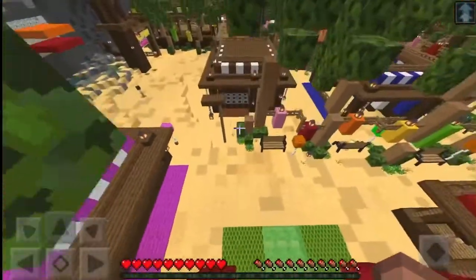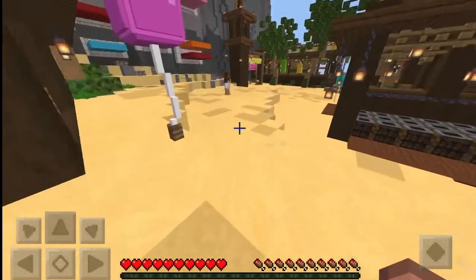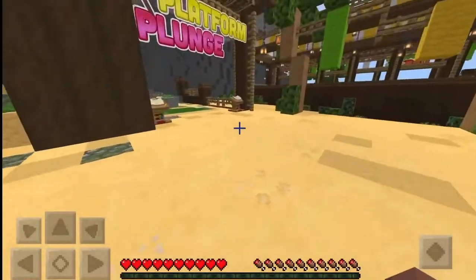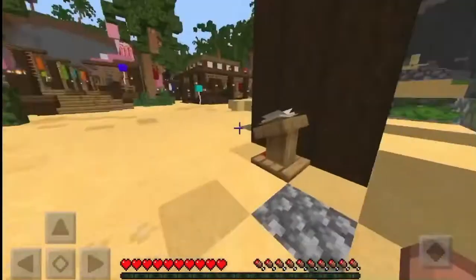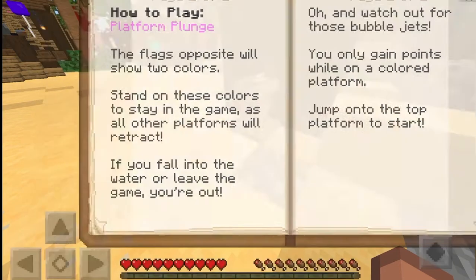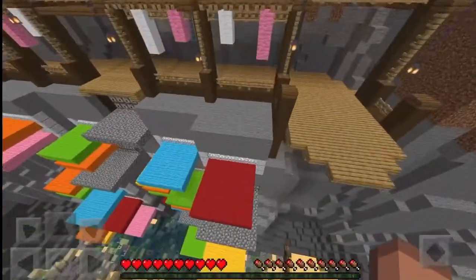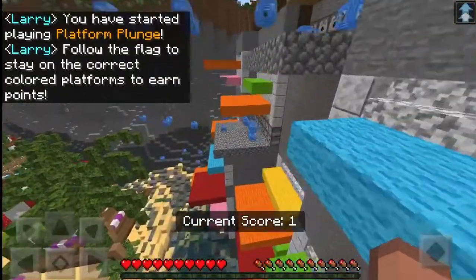I wonder how they programmed these green things to launch you up super duper high — probably command blocks. Wow, that's really cool. What's over here? What is this — platform bungee? To play, the flags will be opposite, stand the colors will stay, game as all platforms will retract. Time to start playing — oh my goodness!